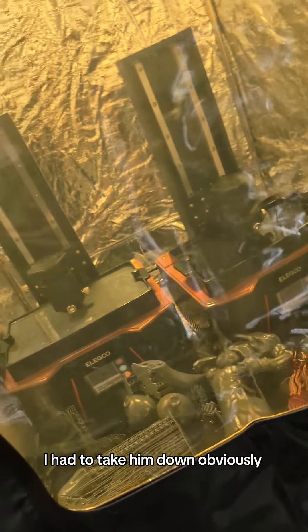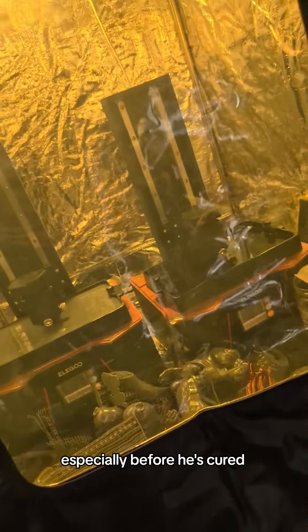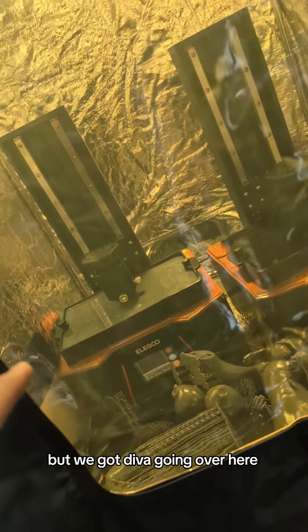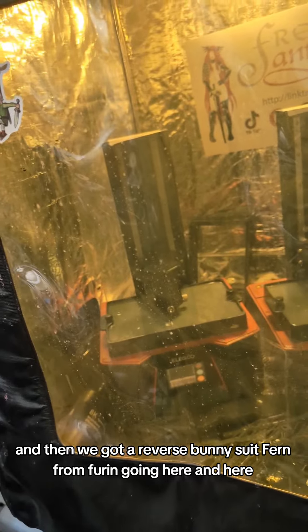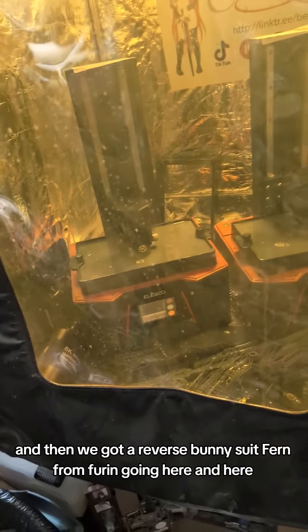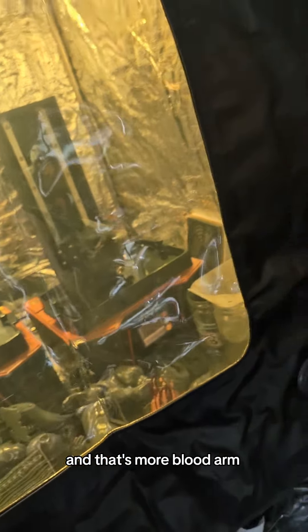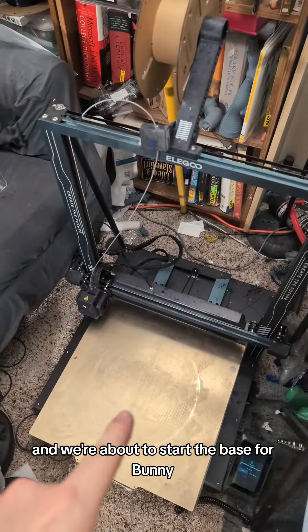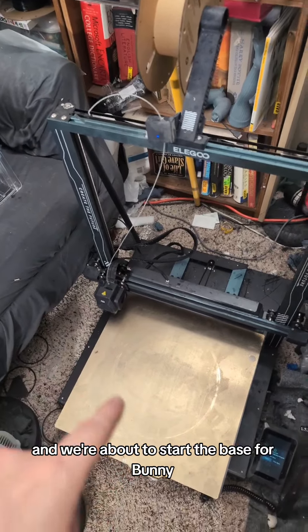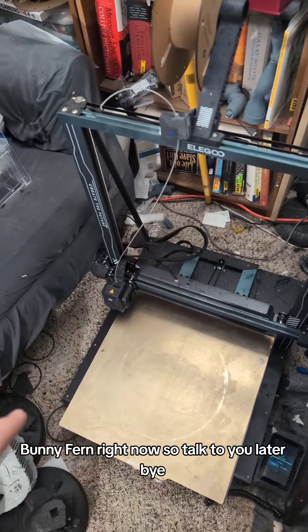I had to take him down obviously because I don't want him up there for very long, especially before he's cured. But we got D.Va going over here, and then we got a reverse bunny suit Fern from Freeran going here and here, and that's more blood arm, and we're about to start the base for bunny Fern right now.